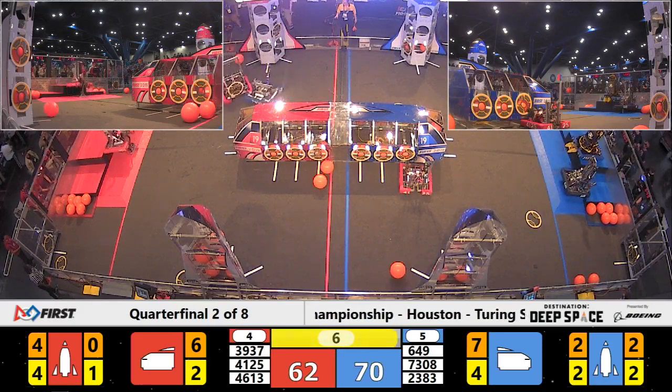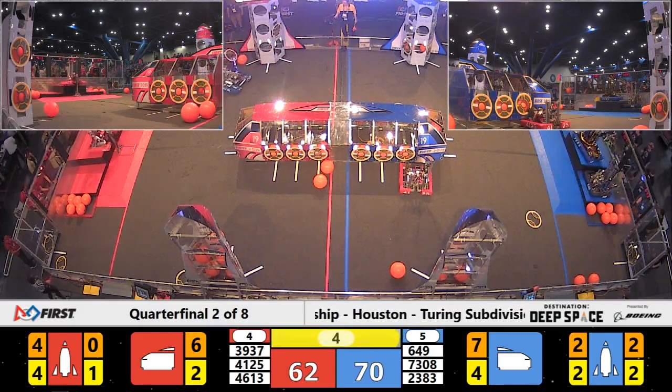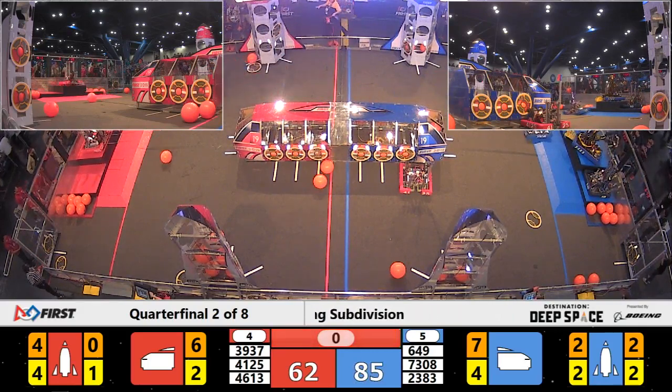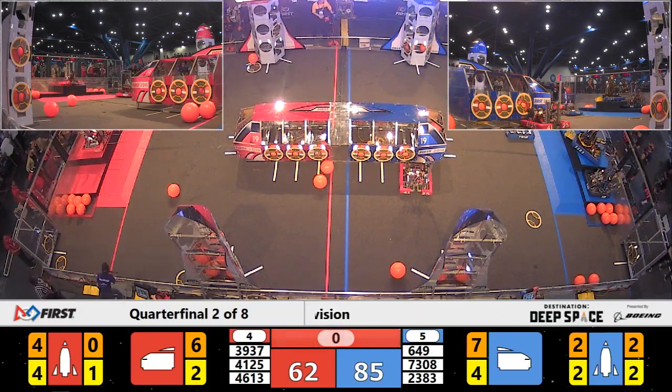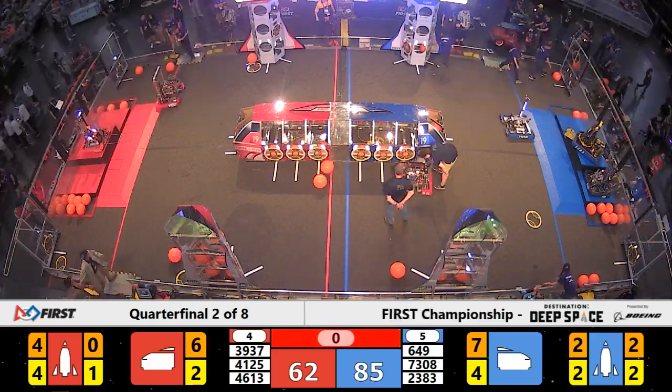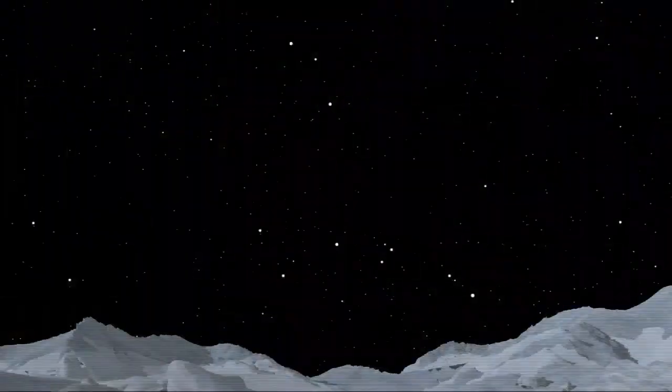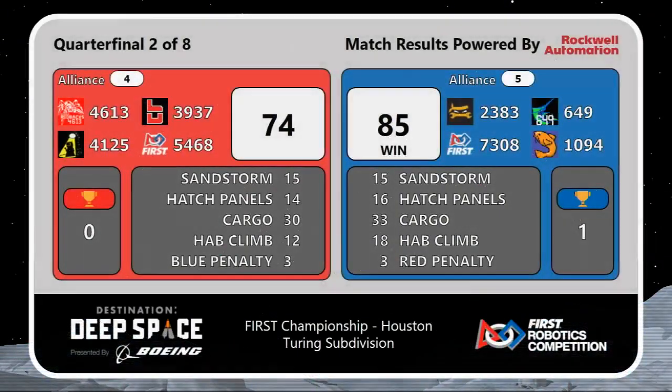They land — five seconds to score. Now Barker, Red Backs are on level three, two, one! Taking the first match of the series is your blue alliance, 85 to 74!